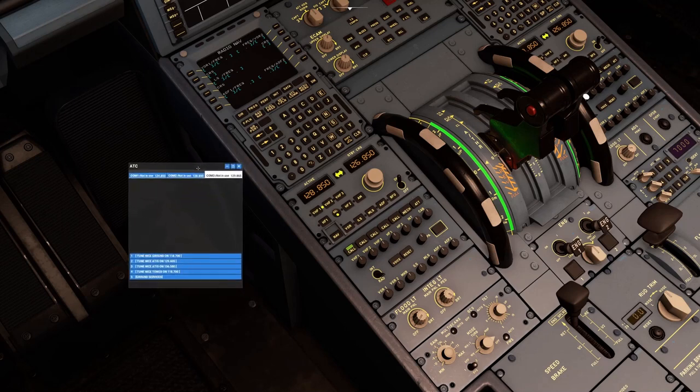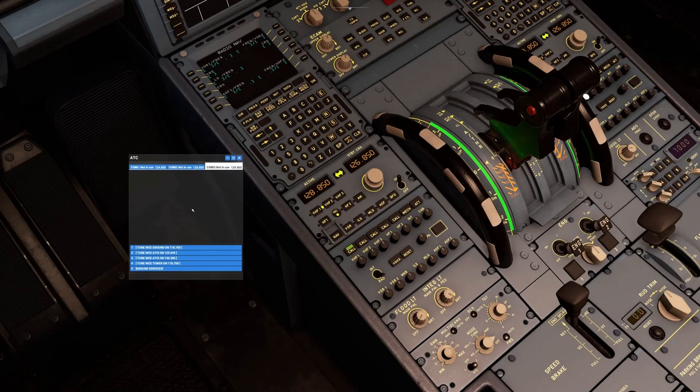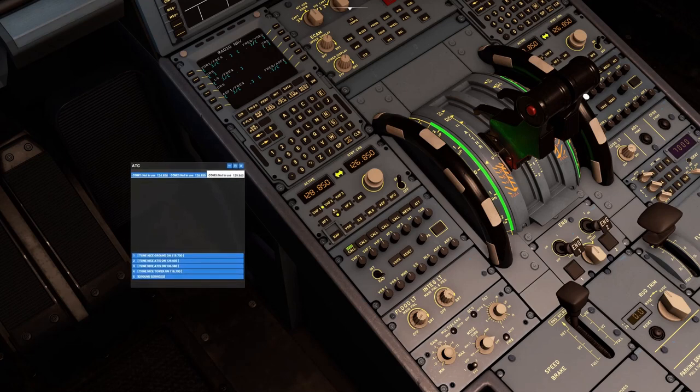Regarding the ATC dialog panel — I'm not a keen fan of it. I'd rather just scroll to the frequency manually as they do in the real world. However, it's been with us since FS2004 and FSX, and we can't really do without it entirely. Note that it doesn't fully sync with the RMP. For example, selecting COM1 in the ATC dialog links to VHF1, and selecting COM3 does change the RMP accordingly.